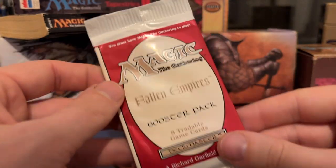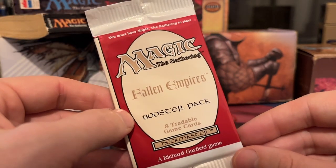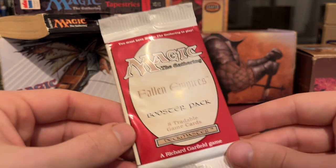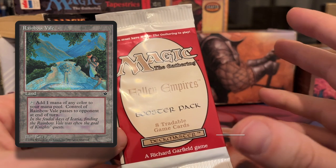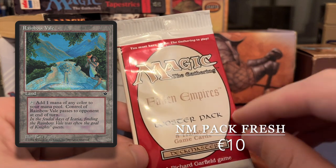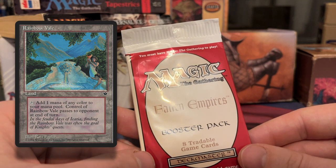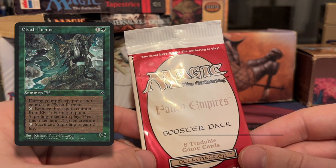So this is the booster I'm opening up today, sent to me by Dan from the Hurlun Heroes. It's very tempting to keep it closed, but I'm going to open it up. I'm hoping to find a Rainbow Veil in this one — I believe that's the most expensive card in the set. Even if it were worth just one cent, I love the art so much. It currently goes for around €10 if you have it pack fresh. There isn't a lot of value in the set — Rainbow Veil is really the most valuable card, followed by Elvish Farmer at around €5 to €6 pack fresh.